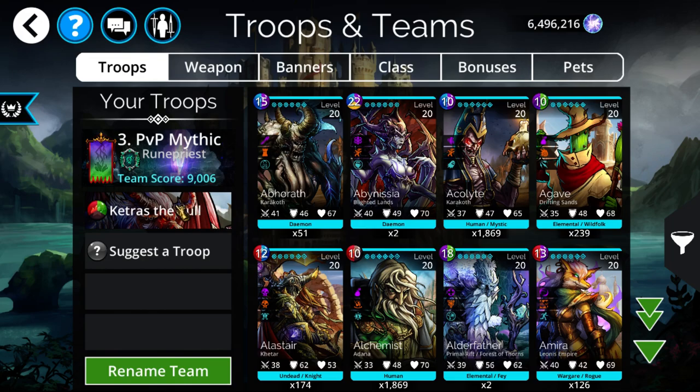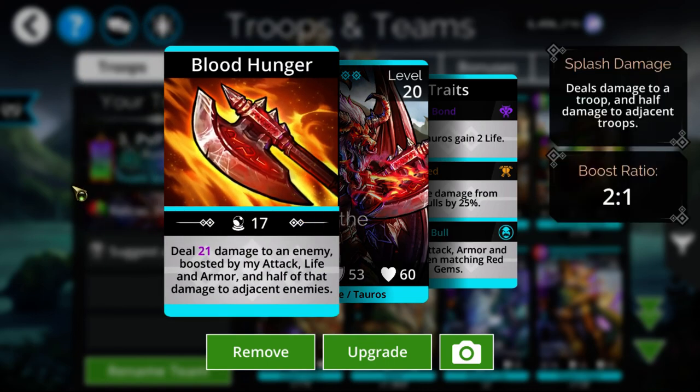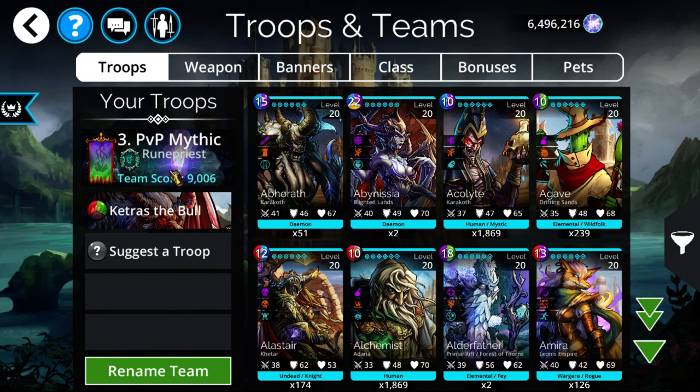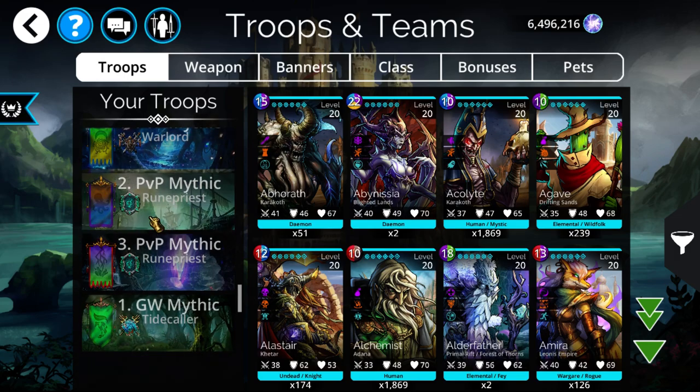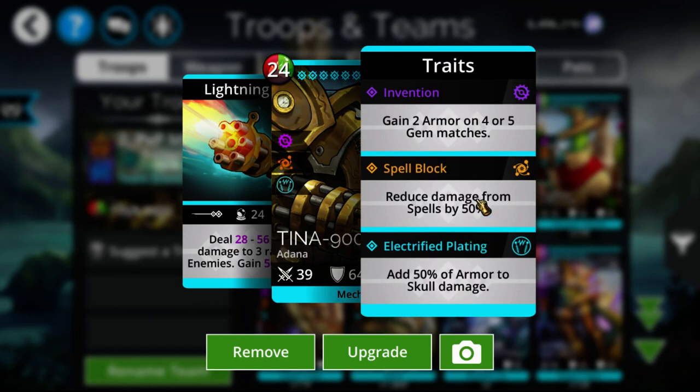PvP is the most common location where you're operating within that stat range — unlike later delves where the gap gets much bigger. Catches the Bull deals a really high amount of damage to a single target and half damage to the two adjacent troops, with a good boost ratio off attack, life, and armor. Most often you feed it life, or any combination of those three, to increase the damage. You typically put it in second or fourth slot and it wins.